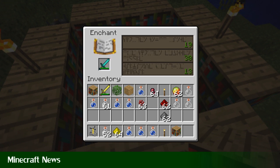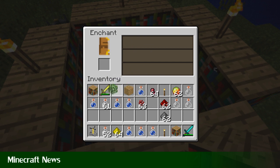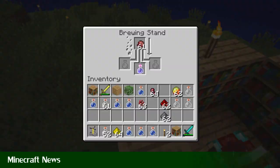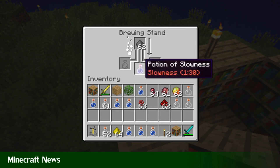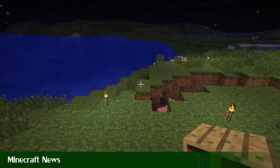Flowers now randomly grow around the world. Strongholds are now slightly larger and have a new room, and in this new room you'll find a portal to The End. Strongholds now also have more chests, so you can get more loot. Also, Ghast Tears now cause regeneration and not instant health when brewed into a potion. Glistening Melons cause instant health when brewed into a potion.